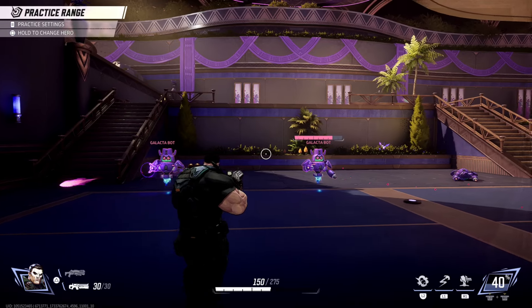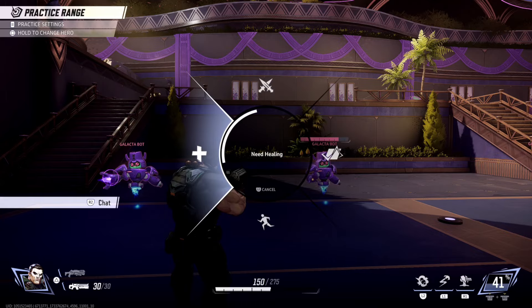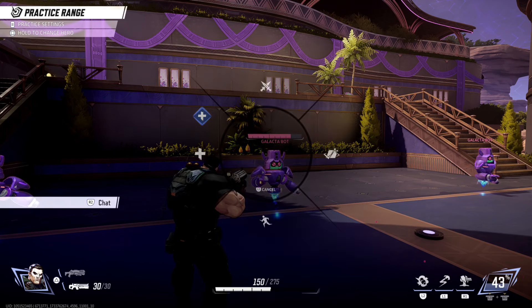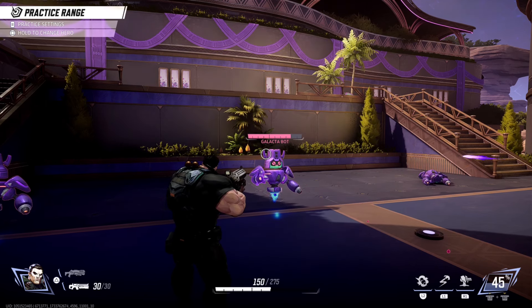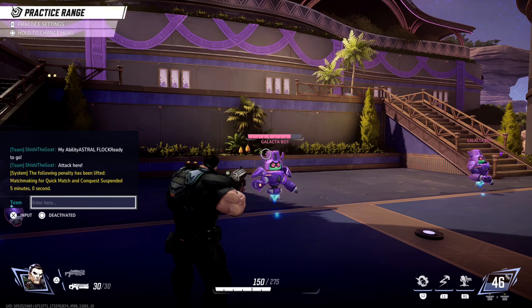You want to use the D-pad button down, and this is going to open up this little wheel where you can retreat, attack, etc., and just use one of those as an option. But when you do this, if you look on the left side of the screen, it says press R2 to chat. So you want to press the D-pad button down, then press R2, and it's going to allow you to open up the text chat box.